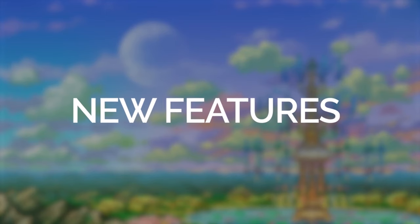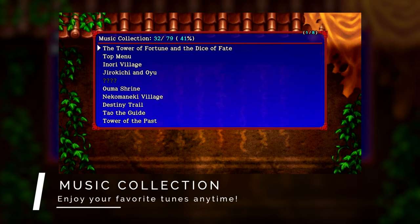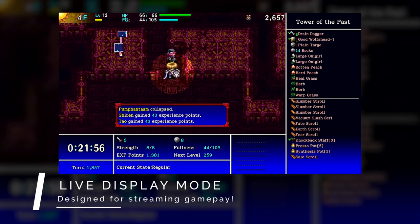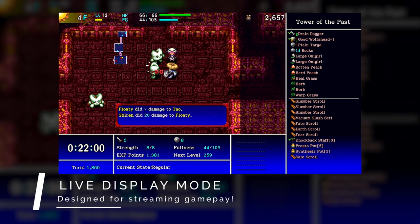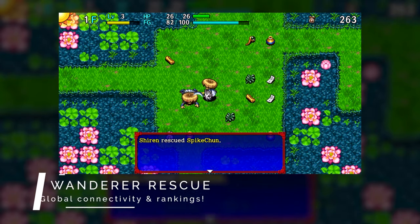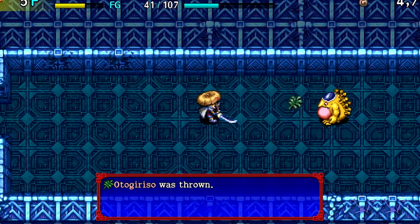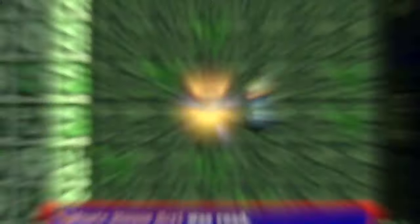Other new features include Music Collection, which lets you change the music in any area of the game. Live Display Mode, which is awesome, especially if you are streaming the game — it shows your stats, items, and game all on the same screen, which is also great if you have a large display. And the Wanderer Rescue Mode has been updated as well, though I'm not sure on the details of what's been updated there yet.